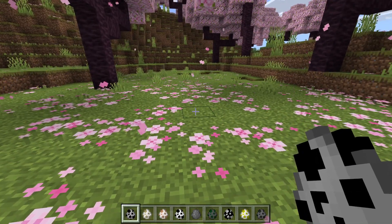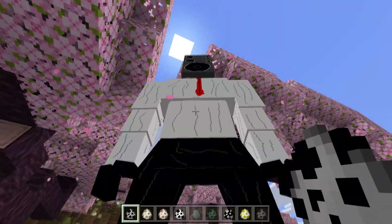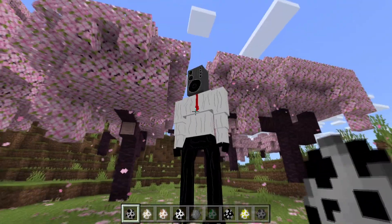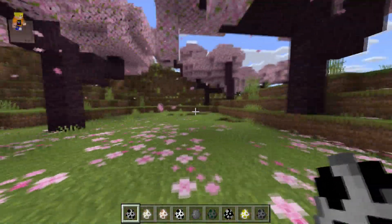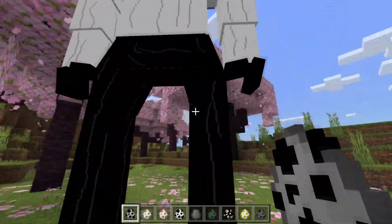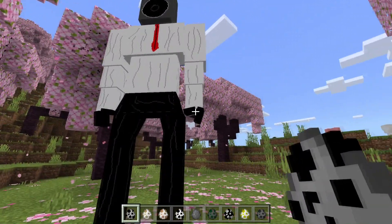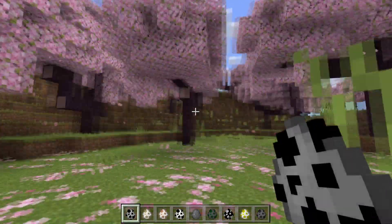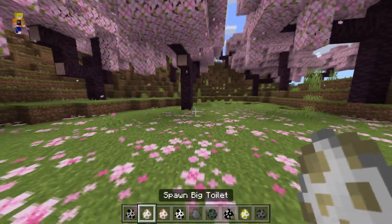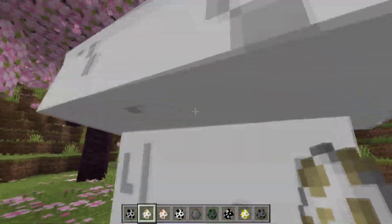First up we have Large Speaker Man — let's get him down. Boom, there is Large Speaker Man! I can't hear anything coming out of him, so maybe this one doesn't have the Skibidi sounds, but that's all good. He's got some new textures. He doesn't really move a lot, he just kind of floats there — he moves, just not animated. That's a bit weird.